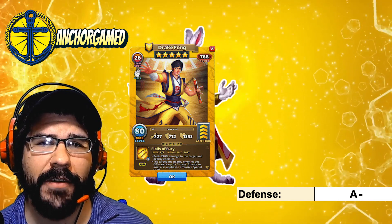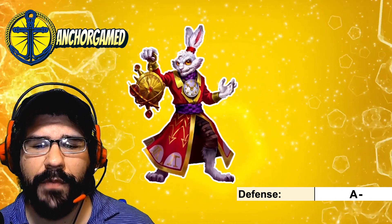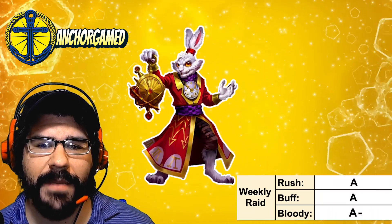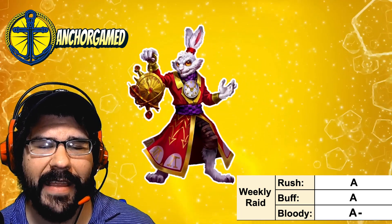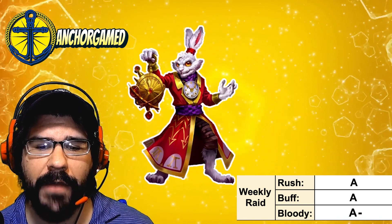Just if people don't have heroes like Drake Fong, maybe missing out on Poseidon, this guy might still make the defensive team — really, really awesome hero. When we look at his weekly raid grade, he is going to get an A on rush attack. The ability to give defensive down at very fast speed, dealing damage and making it so that healing resets the debuff — I like that a lot, especially because you can pair him with other heroes now running at average speed, everything firing at the same time. Awesome on rush attack.